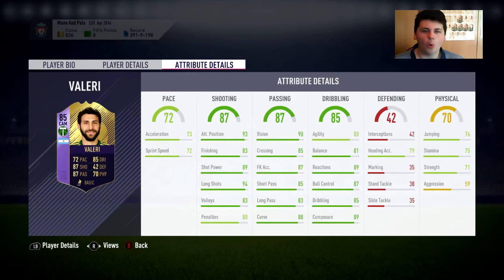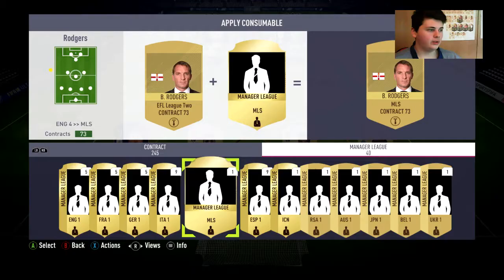5'10", 3-star, 3-star. Ooh, 94 long shots, 89 composure, 87 freekick, 90 vision, 93 attacking position, 83. This is a good card for sure. We've got okay agility too. Yeah, this is going to be fun.